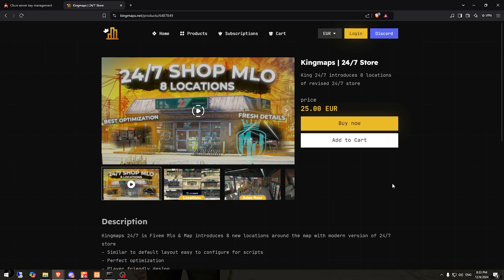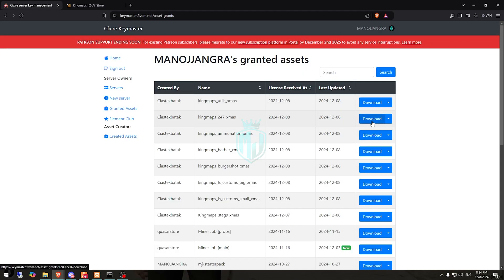Right here we have our MLO from King Maps — as you can see, the 24/7 store MLO. We got eight locations in our server, so you can easily get it from here. You can either get a subscription for one month at 20 euro, or you can directly purchase the single MLO permanently as well. After buying this, you will get it on your Keymaster account and then simply download it from there.